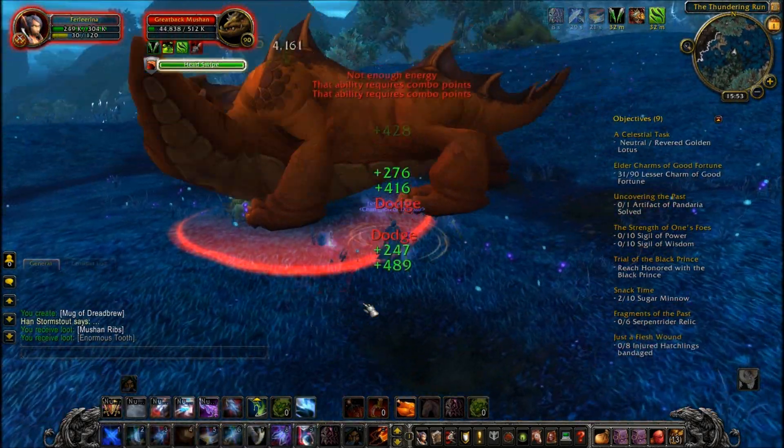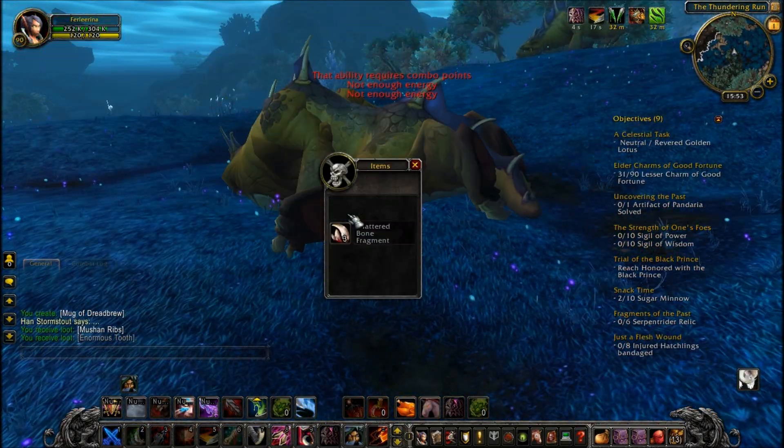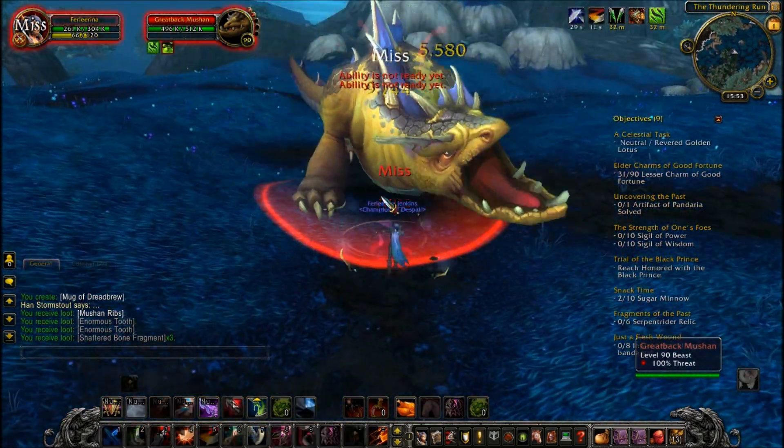So the advantages first: there's a high spawn rate and a high drop rate of the mushroom ribs.